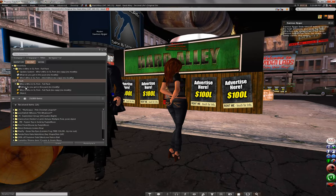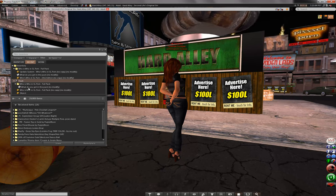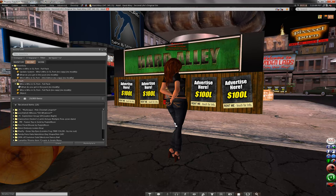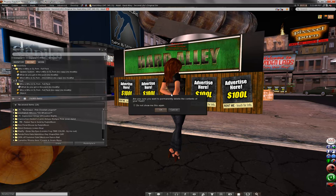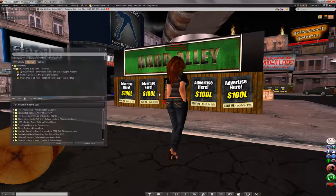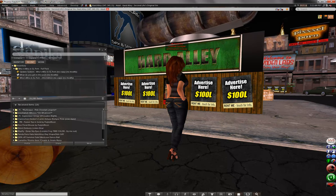Now you have it in your trash. In order to keep your inventory a little bit cleaner — and not end up with 29,069 items such as I have right here — you're going to, every once in a while, empty out your trash. So you right-click trash and hit 'empty trash.' You're going to get a message that says: do you really want to permanently delete the contents of your trash? Yes, you do. I now have 28,206 items in my inventory. I had a few things in my trash.